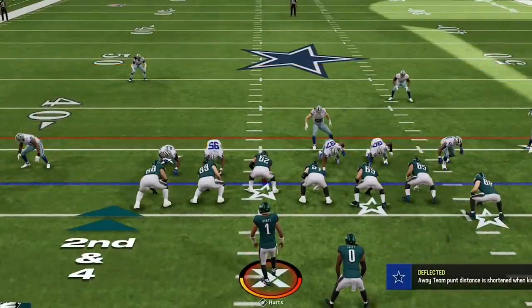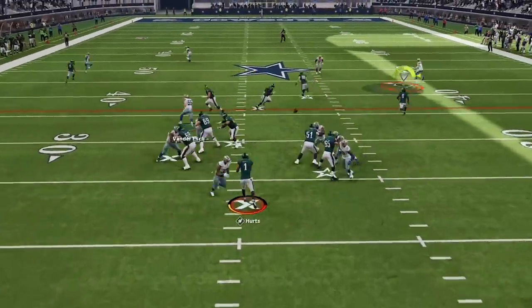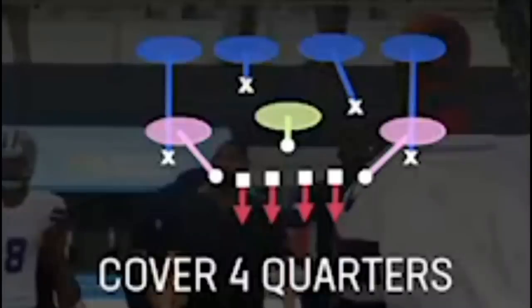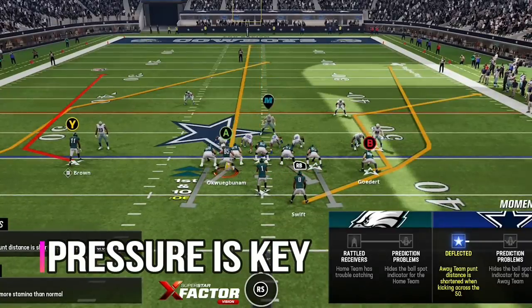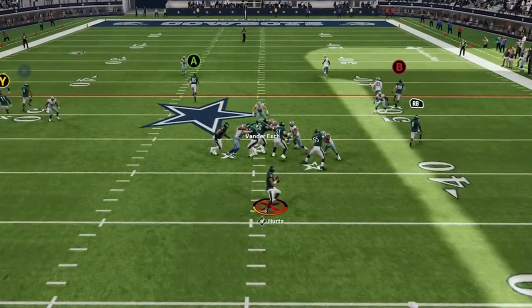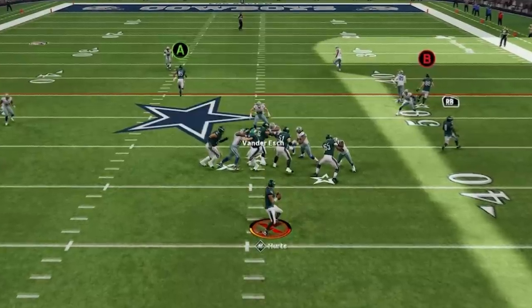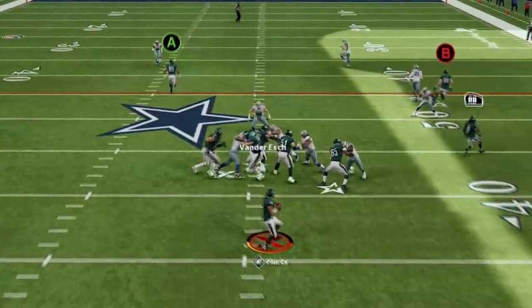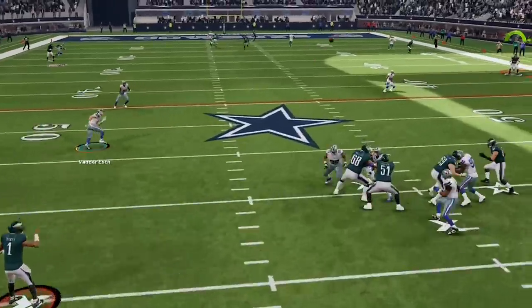Since he doesn't have outside leverage, guess where I run the ball. And since I did that on the first play, he doesn't even pinch his line on the next play. You always want to set up your defense to control inside gaps and outside leverage by having someone on the outside edge of the tackles or blocking tight ends. Every adjustment you make on defense has a benefit and a penalty — pinching on a pass play will get you no pressure at all, and it makes it easier for the QB to roll outside.